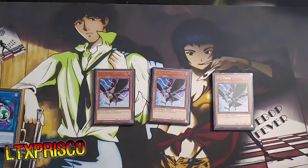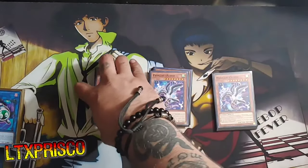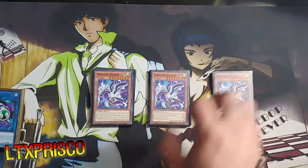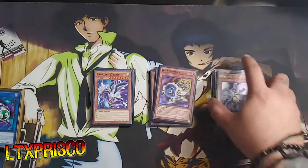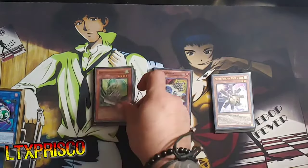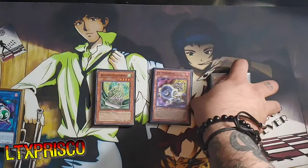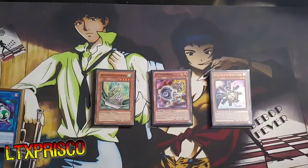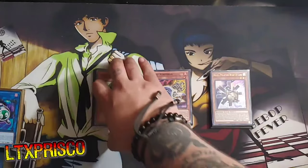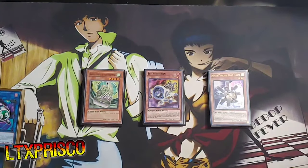This could also be a Dark Kaiju or any hand trap that you want, but I just like D.D. Crow because it kind of matches the theme. For extenders, I am playing three copies of Parallel Exceed because this card is absolutely bonkers and you always want to see this in your hand. The final three monsters: one copy of Jet Synchron, one copy of Mecha Phantom Beast O-Line, and one Barrier Statue of the Stormwinds.